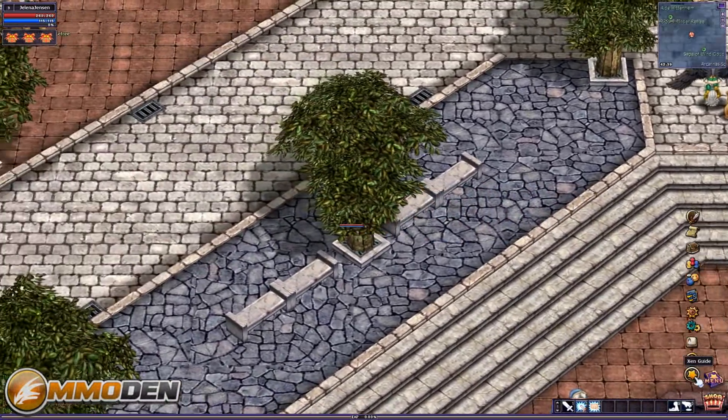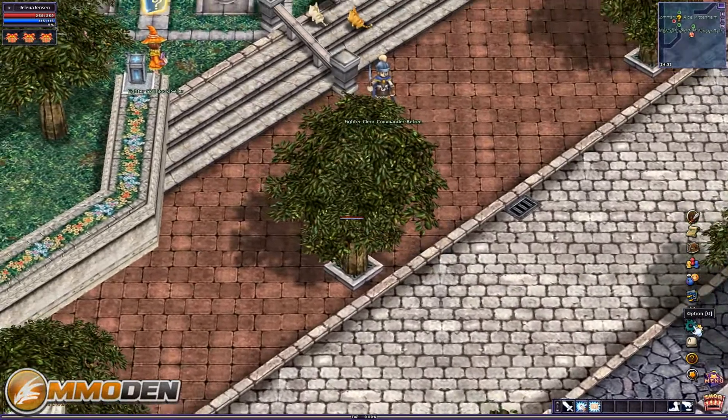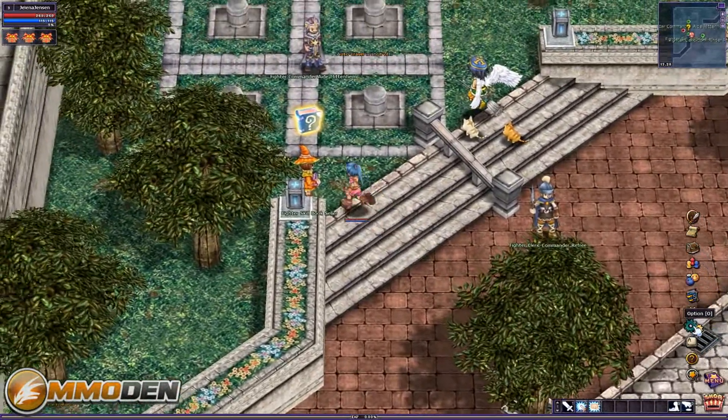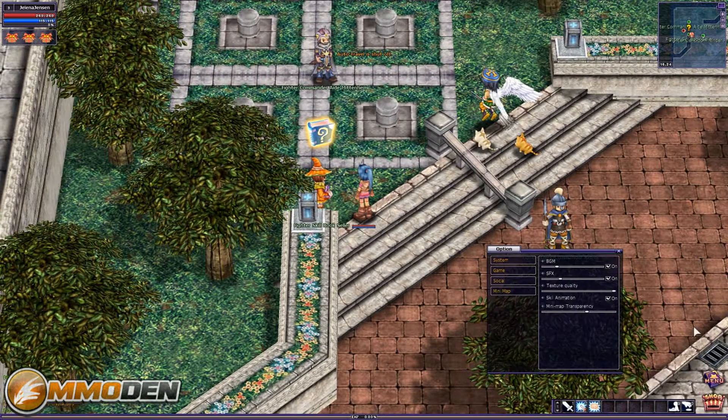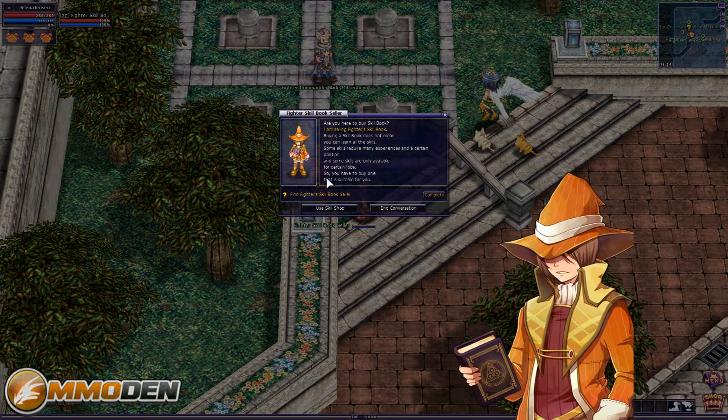All your menu options are right here — you've got the Zen Guide, help, set your hotkeys, and options. With options, you're not really going to do too much because you can't set your actual resolution. Here's what you have: texture quality, minimap transparency, and a bunch of toggleable settings — pretty basic. There's nothing there to change your resolution. You can adjust your volume and things of that nature.